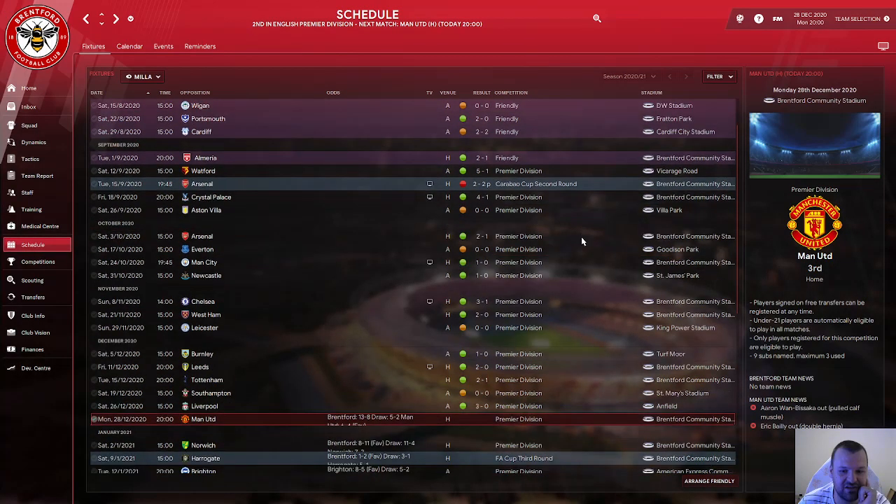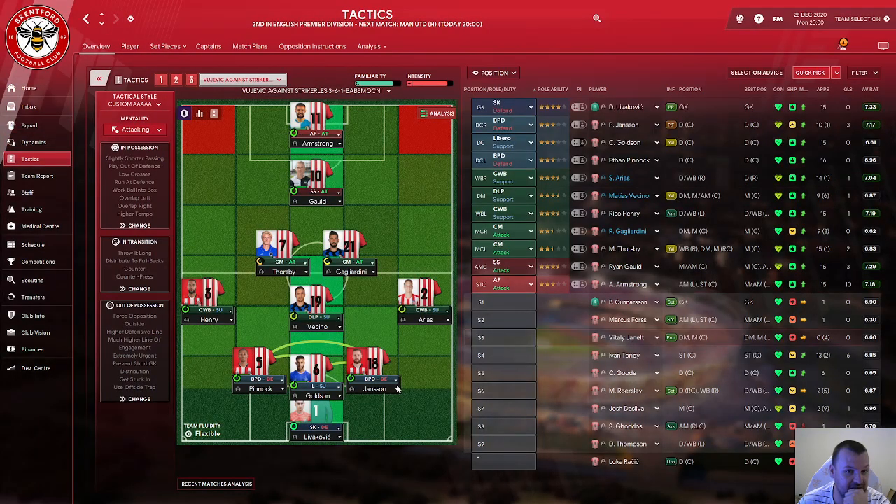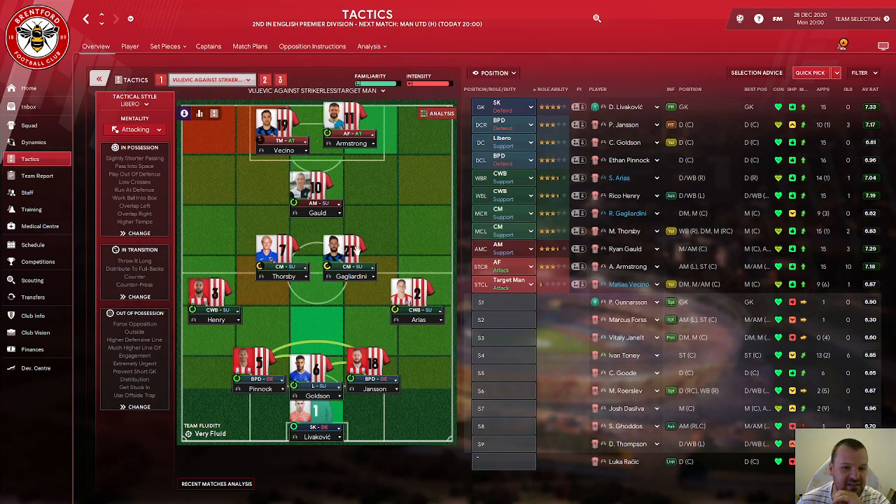So this was my result until now and this is the current situation. As you can see I am still undefeated, even though I am using all 3 tactics. This was the second defeat for Liverpool. And this is the shape, how it looks — 3-6-1, defensive, working good for me the whole last year. I am also using some other versions of my tactics defence and I am mixing a lot.